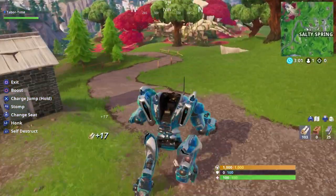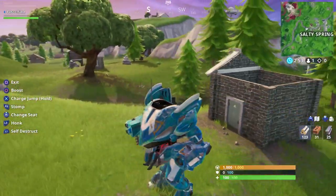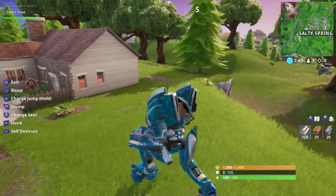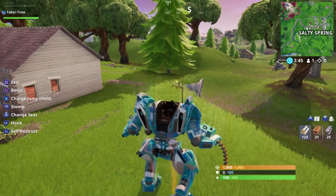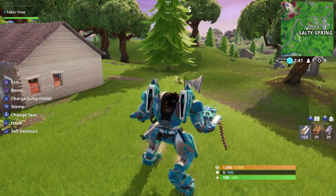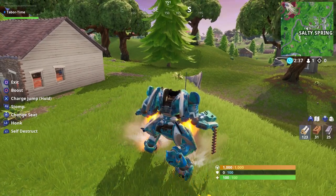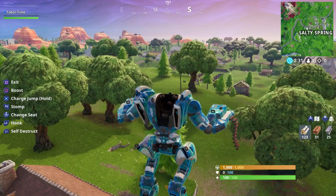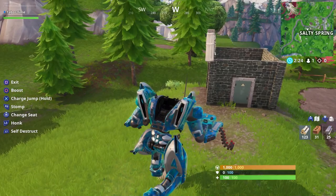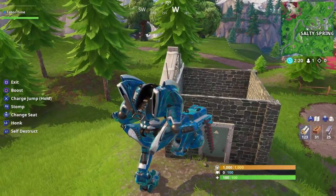You get materials for boosting into things, which is super useful for gathering mats. You can also do a Thanos jump - tap the X button for a quick one, or hold it down for a super Thanos jump. When the rocket boosters start engaging it'll shoot you sky high, and if you don't push anything you just go straight up in the air like Michael Jordan. R2 stomps - this does 70 damage if you stomp on a person.